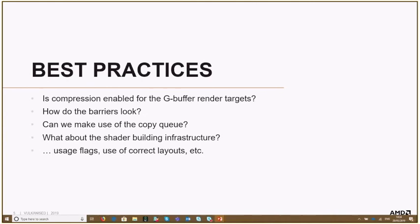Best practices — this list is not complete, but it's based on what was important for this particular game. One thing is whether compression is enabled, especially for G-buffer render targets. Then how about barriers that are in the same state? Can we make use of the copy queue? How about shader building infrastructure? And then the usual stuff: do we have the correct usage flags, image layouts, and so on. This is kind of a checklist you can follow for your own game.